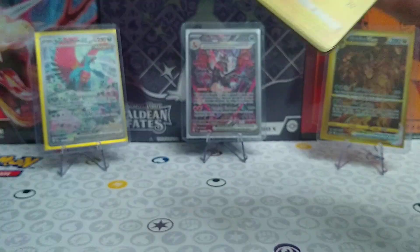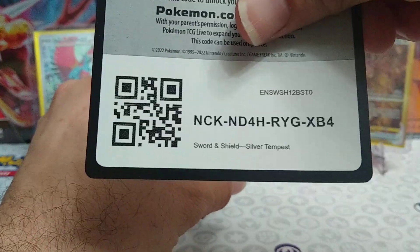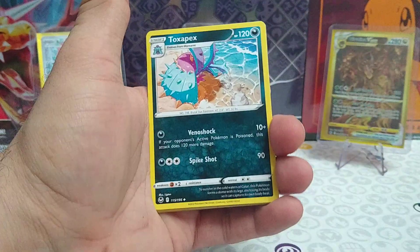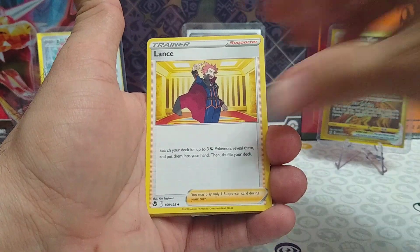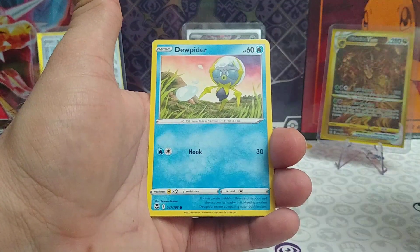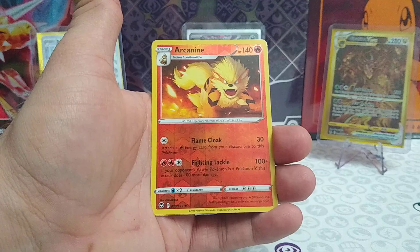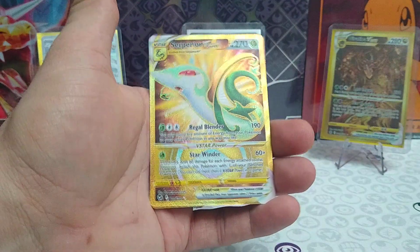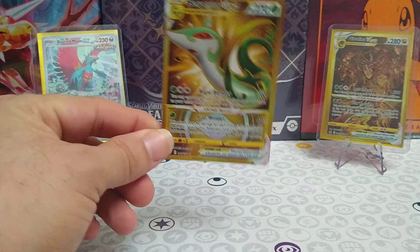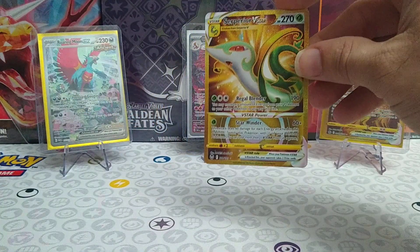And a regular rare DD. On to the big hit, hopefully from Silver Tempest. Let's hope there's something in here to make up for that last pack. Card code for you. Metal energy again. Toxapex. Lance. Clang Chin Chow. Metatite. Jupiter. Ponyta. Venonat. A reverse rare Arcanine. And we have a secret rare Superior V-Star gold card.